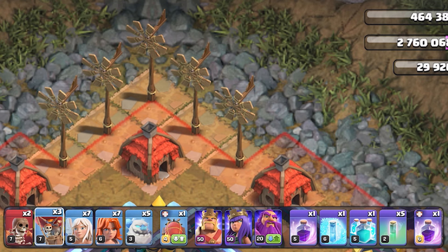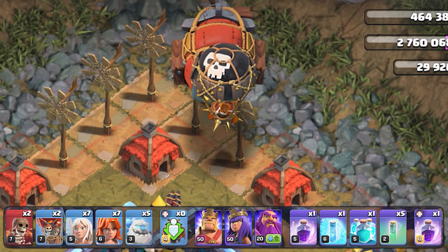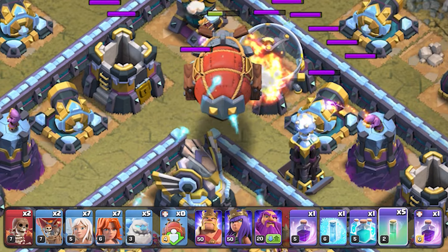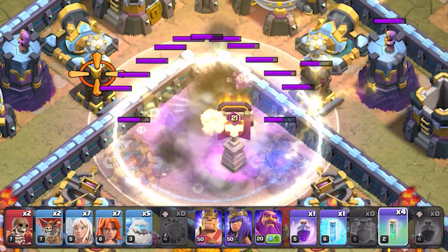First, drop 1 balloon right between the 2 weather vanes, and straight after, deploy the blimp containing 2 super archers and a super wizard. As soon as the blimp flies over the walls, drop an invisibility spell around the eagle artillery, followed by a clone spell and a rage.